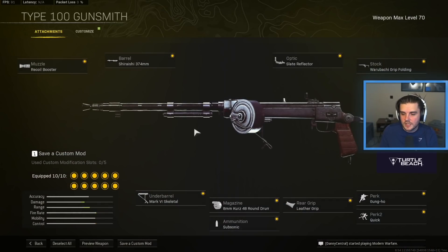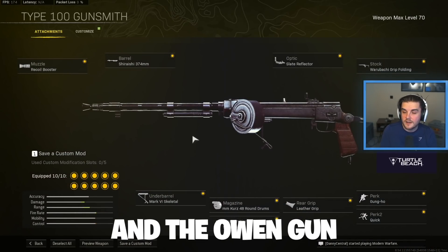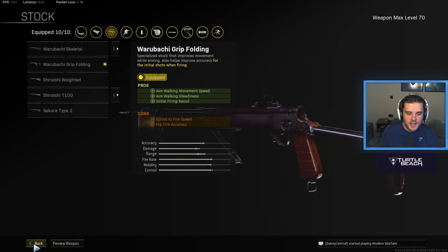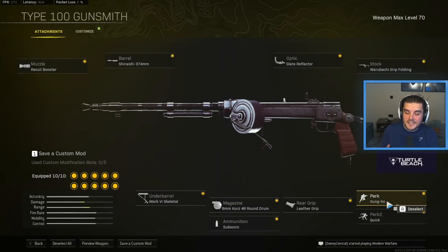Next is the Type 100, another one of the best SMGs right now — I think it's top three alongside the Wellgun and the Owen Gun. Recoil Booster, Shirashi 374mm barrel, Slate Reflector, Warabashi Grip Folding Stock, and then Gun Ho, which completely eliminates the sprint-to-fire time — incredible, gives you a really fast time to kill so you can start firing pretty much straight away. Quick, Leather Grip for increased ADS speed, the 48 round Kurzmag, Subsonic so you stay off radar, and the Mark VI Skeletal underbarrel.